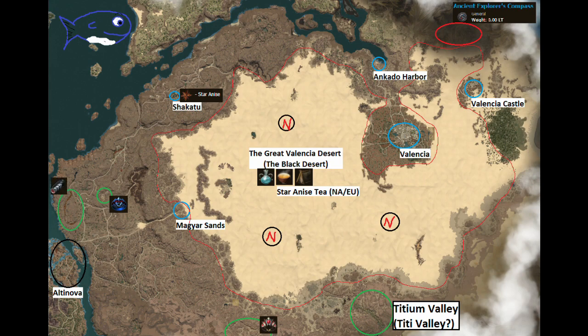For belts, the AP belt for Valencia is Basilisk's Belt. It's not better than Tree Spirit Belt when unenchanted because it doesn't grant accuracy, but like the rings, it scales at plus 3 AP per enchant instead of plus 2. So once at DUO level or higher, it will far outscale the Tree Spirit Belt. It only starts with 5 AP and 80 carry weight, and it drops in this area of the map.